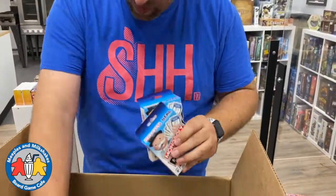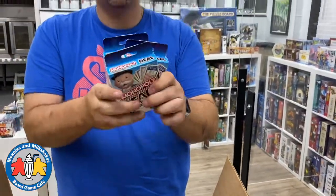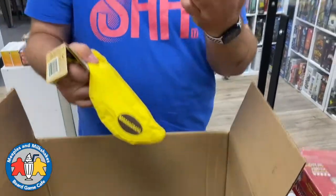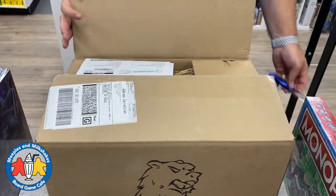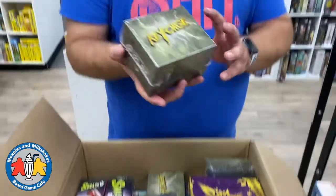We have a restock of Uno, which we were sold out of and had trouble getting for a while. Also Monopoly Deal - you've probably seen this at grocery stores and non-board-game-focused stores. They were able to get it but I wasn't, but now I have it too. And a restock of Bananagrams - this banana is full of Scrabble tiles and it's like competitive speed Scrabble. You have a big pile of tiles and you're trying to make words as fast as you can. Really really fun.